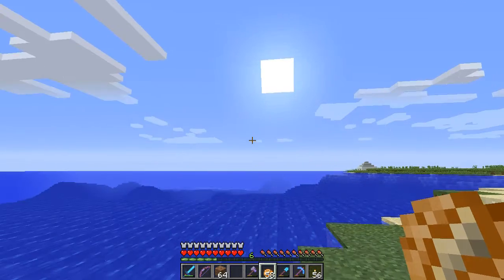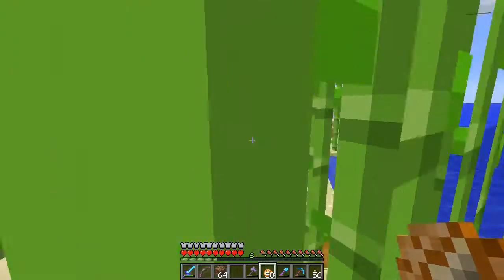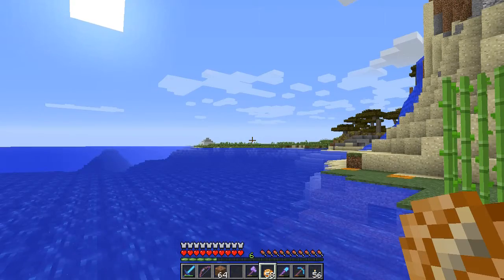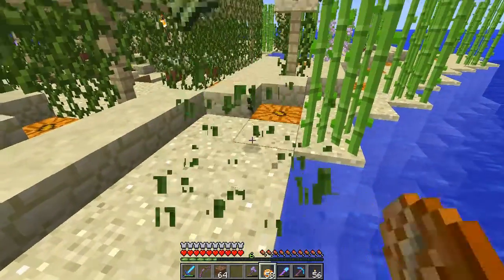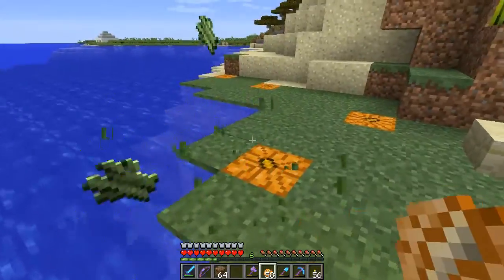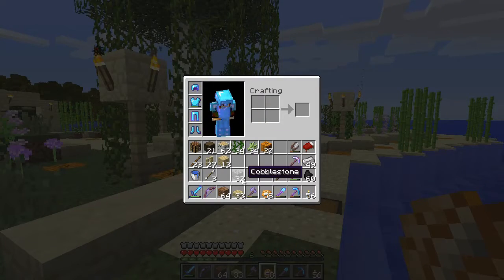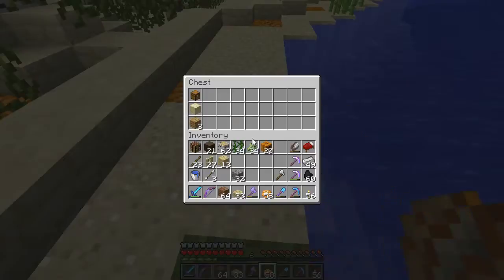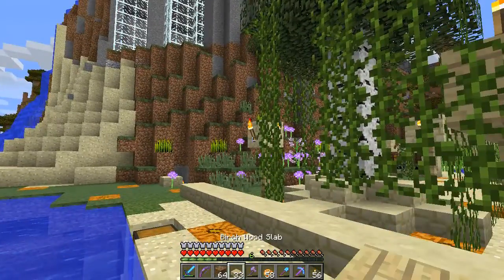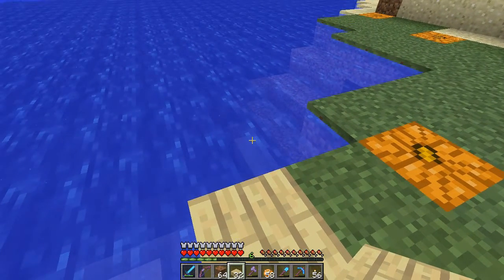Hi folks, welcome to some more Minecraft. As the title suggests, not building an igloo today — I know I said we were going to, but I'm doing something else beforehand. I've been going backwards and forwards to where the igloo will be and it's a bit of a trek, so I thought it would be a good idea to make a dock, and then I could just get a boat over. I thought it'd look quite nice as well, so that's what we're doing today — we're building a dock. I didn't bring a birch sapling, which I wanted, because I thought it might be nice to have birch trees growing out, but that doesn't look like it's going to happen.